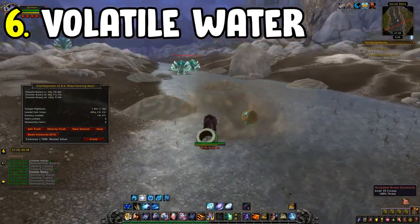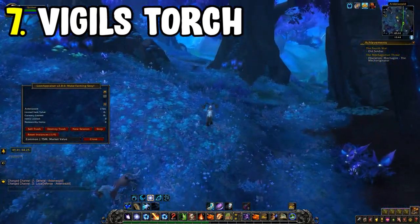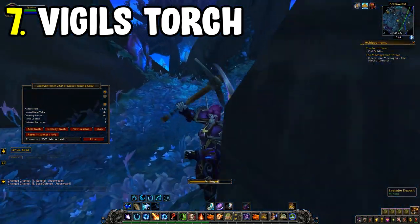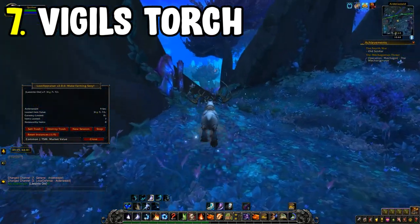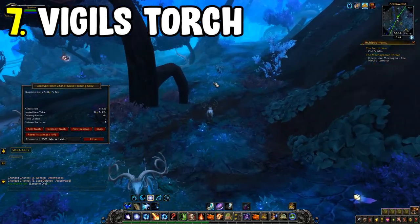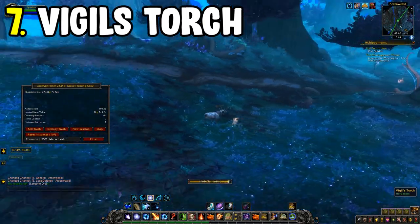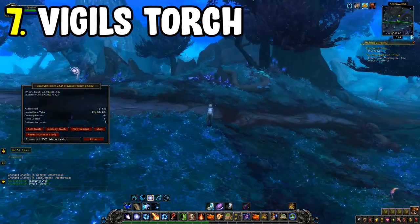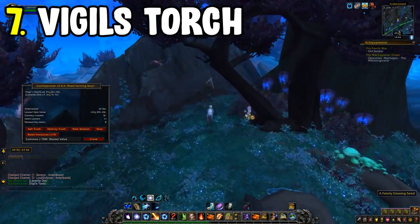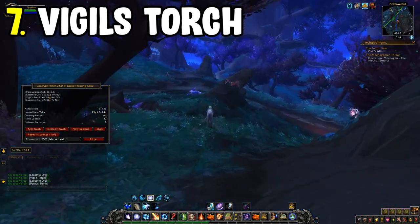Number seven is another high-selling material — Vigil's Torch within Ardenweald. This is a herbalism-based farm. Go around the entire zone; it's pretty easy as you mainly stick to the path, so you won't get attacked by mobs as much. If you want reliable gold and fast-selling materials, this is the farm for you.